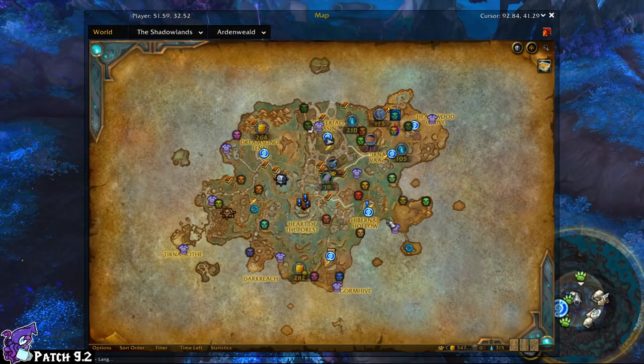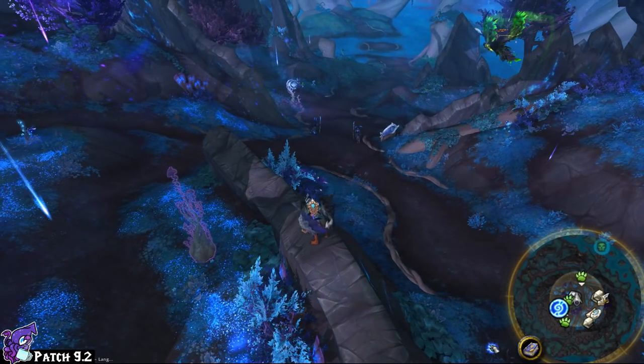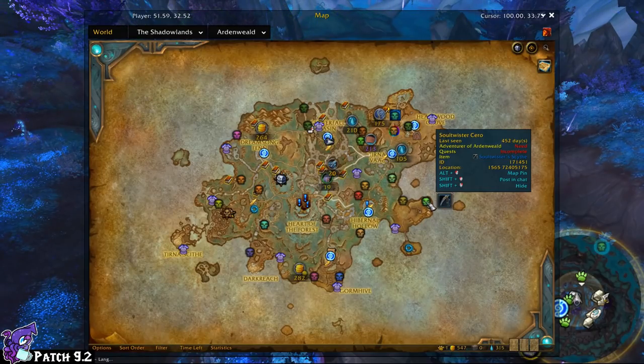Using Ardenweald as an example — now that everything is reset and large — if I mouse over Soul Twister Zero I can see it has a staff. I'm a paladin so I can't learn that staff. But I also see it's tied to the 'Adventure of Ardenweald' achievement, which says 'need,' meaning I need to kill Soul Twister Zero. It also shows the quest is incomplete, though you can mostly ignore the quest indicator.